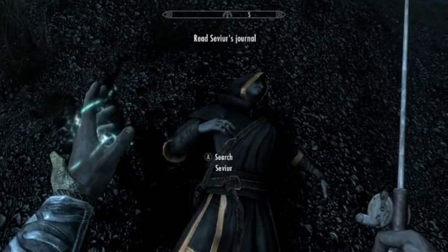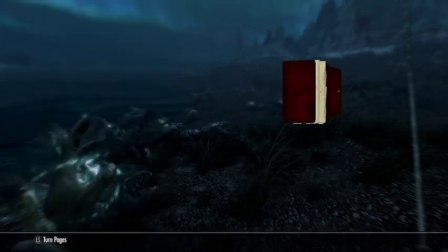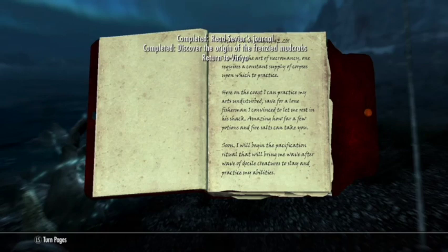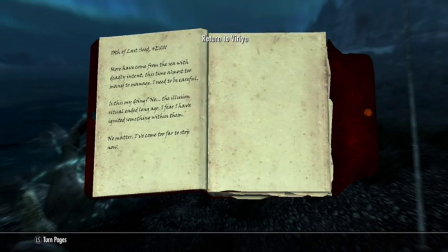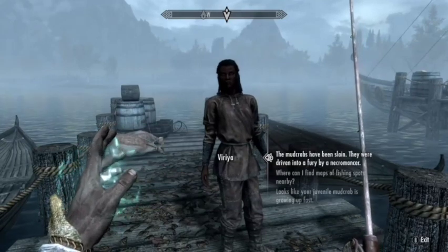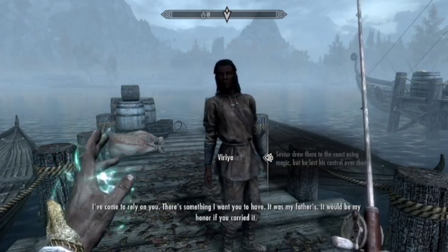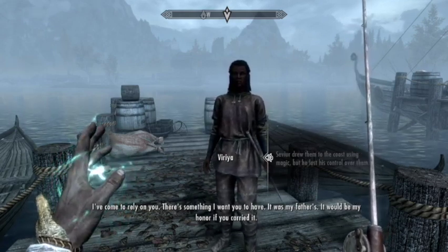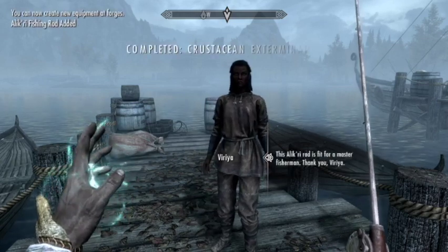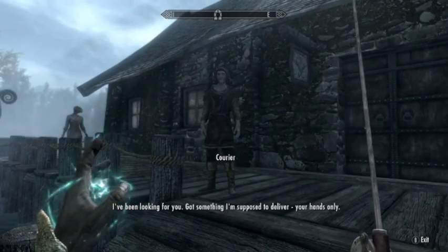A quest marker then takes you to a guy who has a journal on him. He's called Savior, and he is apparently a necromancer who's been practicing on mud crabs. This concludes the quest. Varia has an interest in mud crabs so she takes a bit of an interest in this one — 'There's something I want you to have, it was my father's, it would be my honor if you carried it.' And you get a really good reward: the first non-regular fishing rod, the Alakir Fishing Rod.